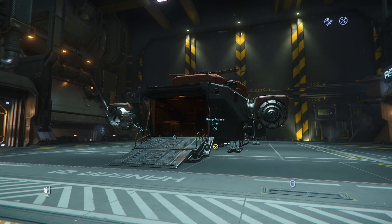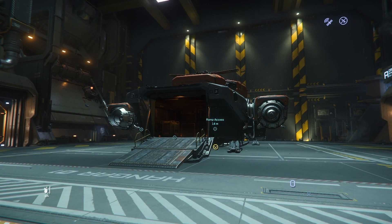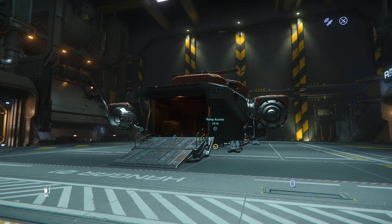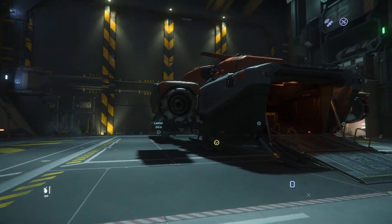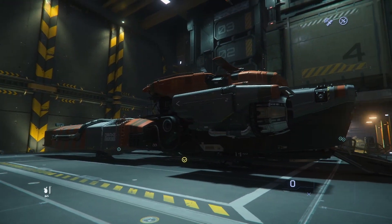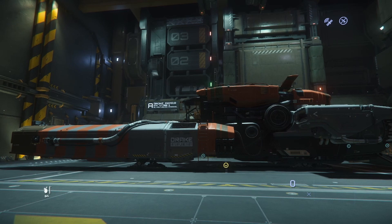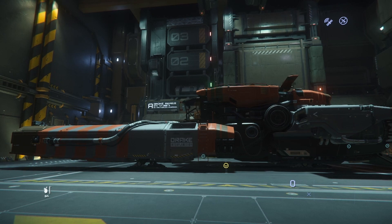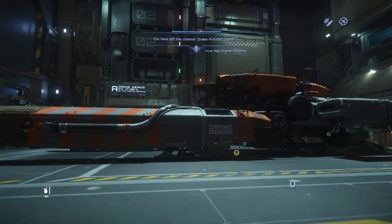Before we head out there and actually do some salvaging, I just thought I'd show you all what the Vulture looks like. I know most of you probably already know and have probably seen a lot of guides out there. I've only had this ship for a week and I'm really, really excited just to get back into this. I did go out and buy the skin for it as well. Even the most basic — the vanilla, the standard Vulture does look very good. It's like a yellow color. There are some really nice skins for this ship, but you don't have to go and buy them to be fair.